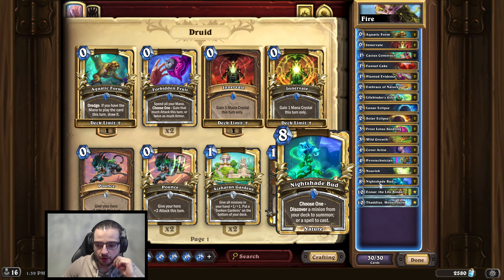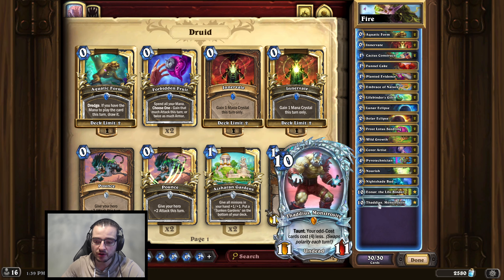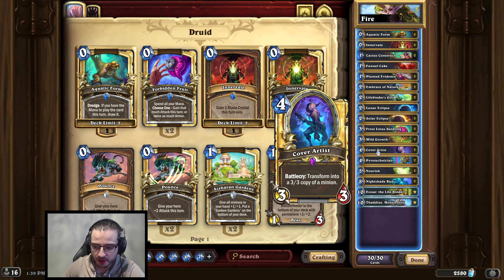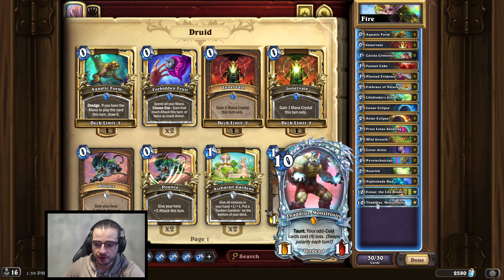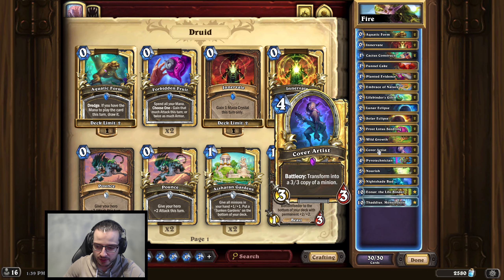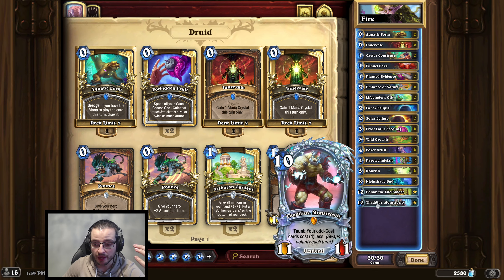Especially if he's stuck in your deck and not in your hand, you have to keep track of your turn count. When you play Nightshade Bud, you need to make sure you're doing it on an odd turn to make sure he's discounting even cards. When Thaddeus comes out, you want to play Cover Artist on him — ideally you have two of them because the effect stacks. Two Thaddeus means your even cards are discounted by eight, and a third gets you discounted by twelve — you can play anything.